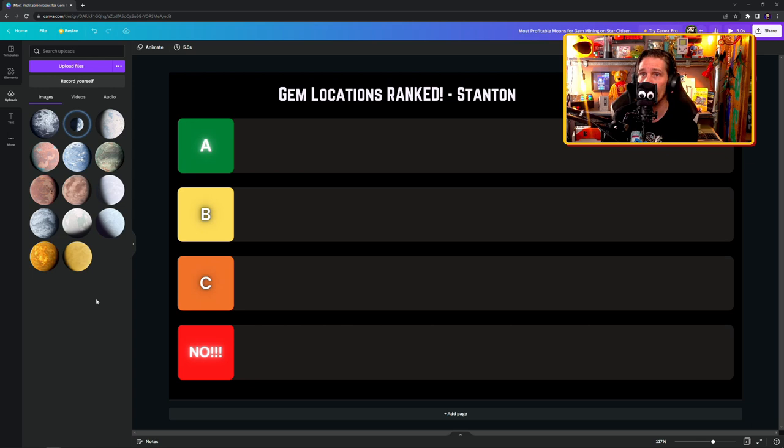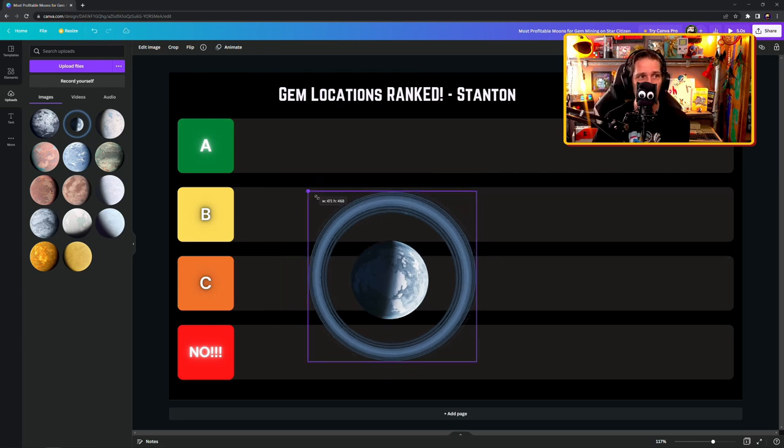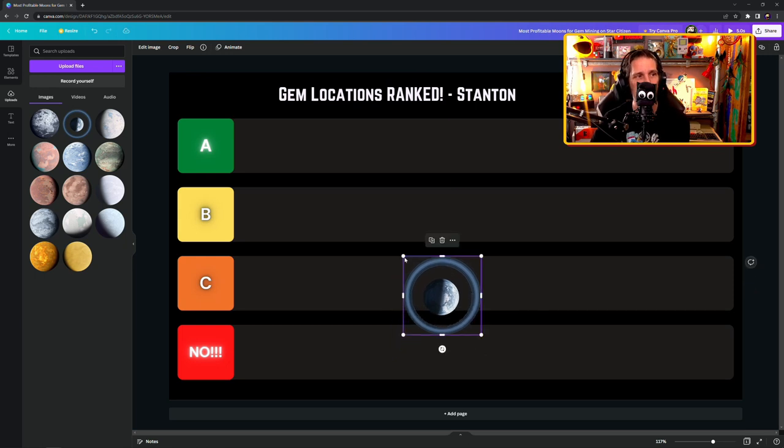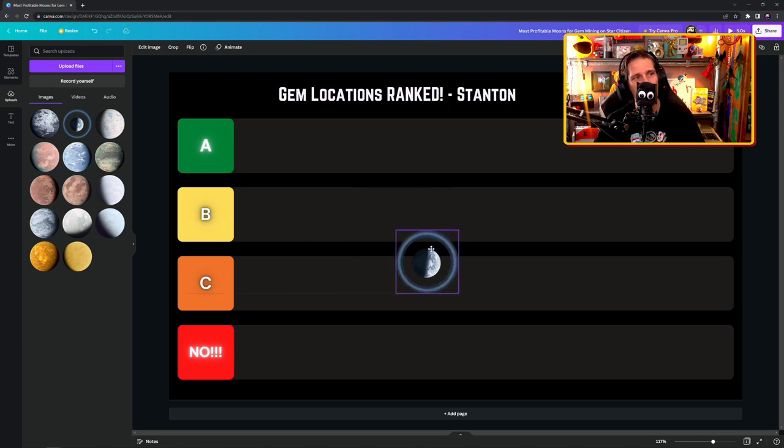Starting with Yela — it's got a cool ring around it. Temperature is about minus 100 during the day, so it's a little cold. Hadonite chance is about eight to ten percent — not that likely, not the number one source. Very small clusters if they do appear, and difficulty is low. I'm going to put it in the No area — no one goes to Yela unless they're doing some kind of mission.